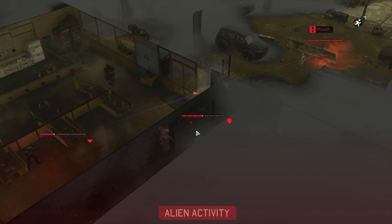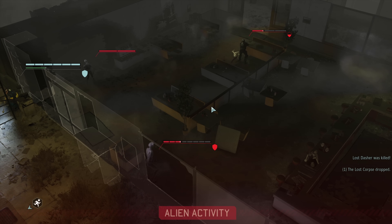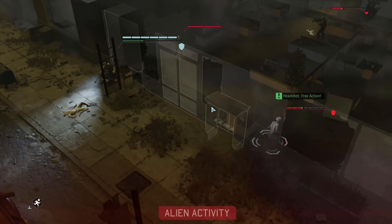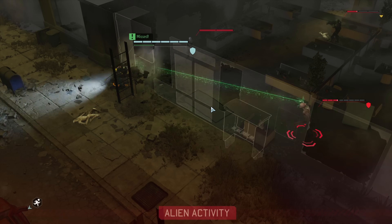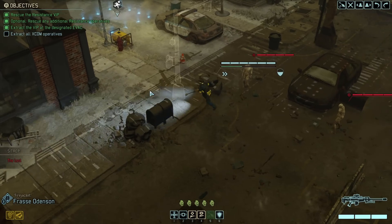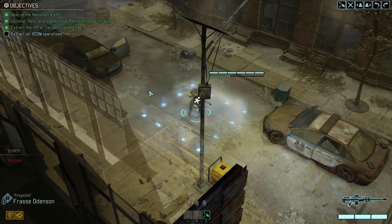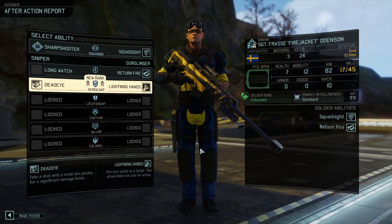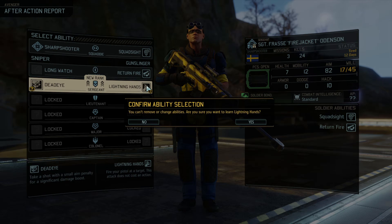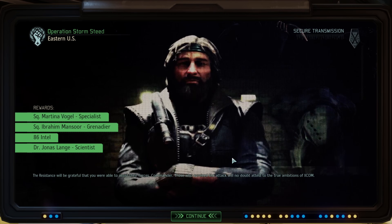Frost runs back and shoots the trooper, which is exactly what I would have done. The trooper shoots at the Lost, fair enough. The Lost encroach on our turn and we start running. The Sectoid kills a single Lost unit then targets Frost — not a smart move — as Return Fire saves our bacon. Our Lost friends close in fast and eat troopers. On our next turn we simply get to the evac point and complete the mission. The Lost are really benefiting us this early in the game. Frost gets promoted to Sergeant and we get Lightning Hands, allowing a free pistol attack — an absolute game changer.